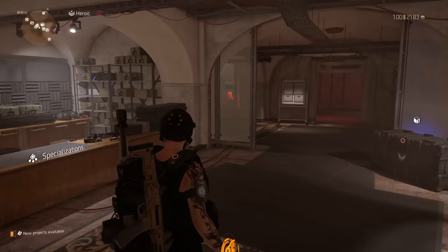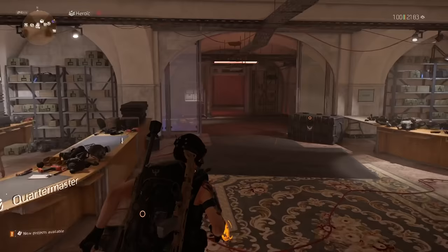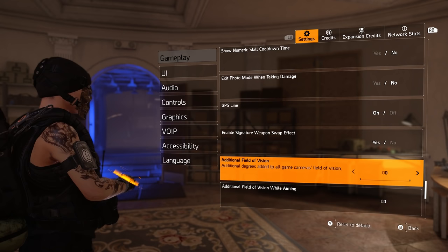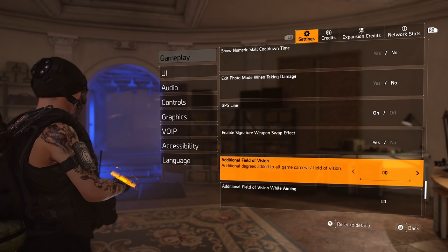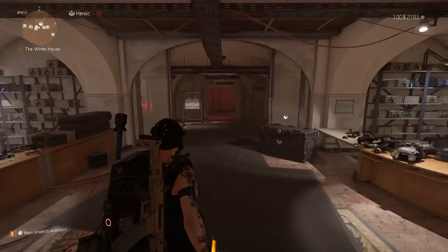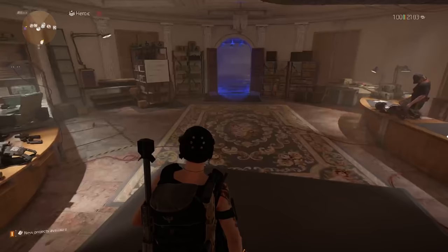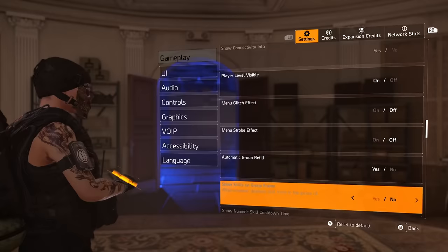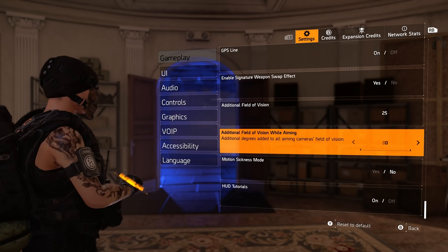This is what the game looks like if you boot it up and never change any settings. If you go into your settings, go to gameplay, and go way down to the bottom, you will see 'Additional Field of Vision.' Basically what that does is pull back the camera and widen the angle at which you can see. I play at 25, and you'll see that's a pretty big difference — how much more you can see in your peripheral. This really helps in PvP and PvE. Not everybody likes the setting, but you should definitely be aware it exists. You can also increase 'Additional Field of Vision While Aiming,' which means when you ADS it widens what you can see as well. I play with that at 25 too.